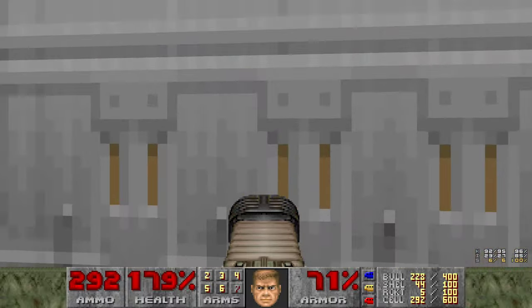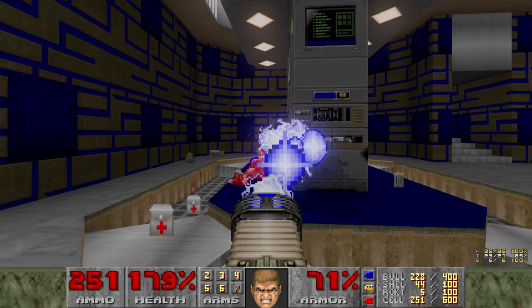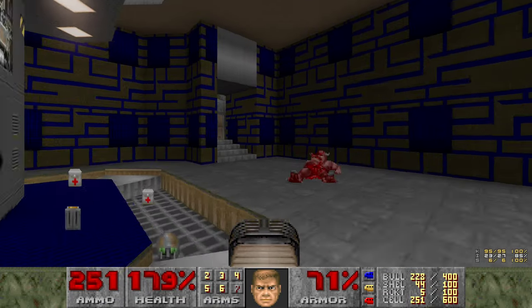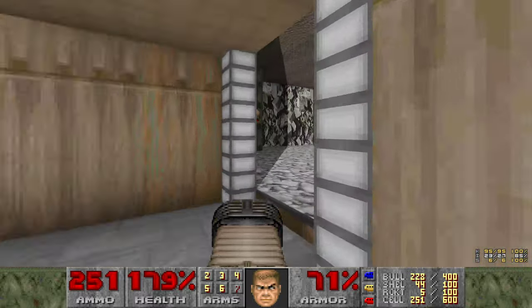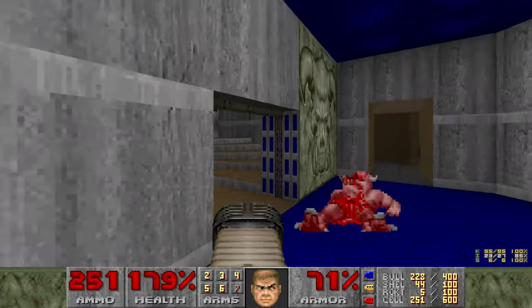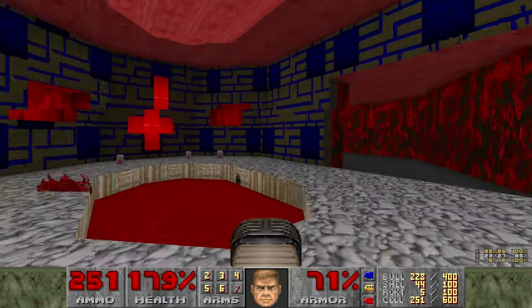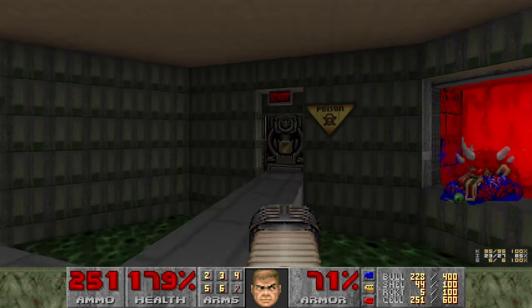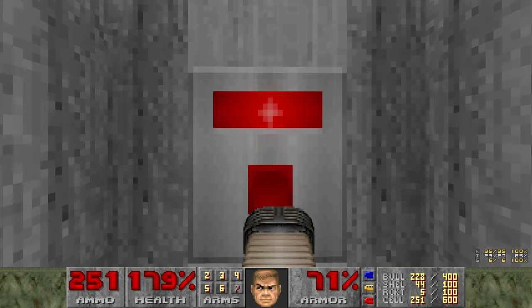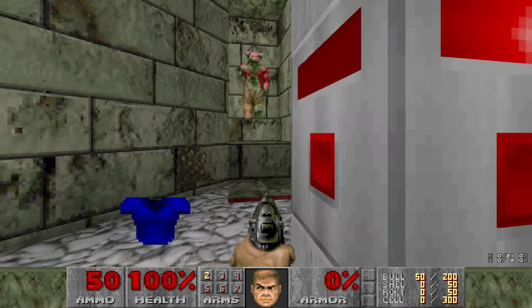It's this room. We got him. Alright, we can exit. And that means we are going to a boss fight. Yes sir. Alright, here's the infamous E2M8 - Cyberdemon fight.